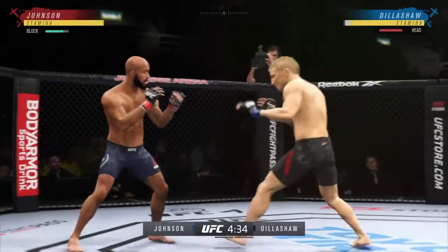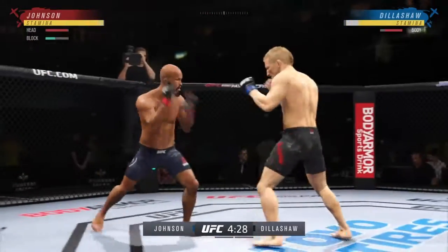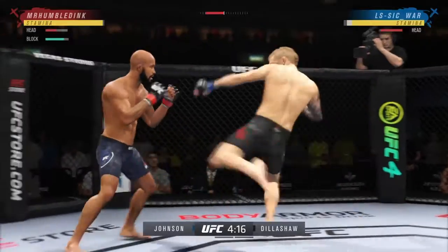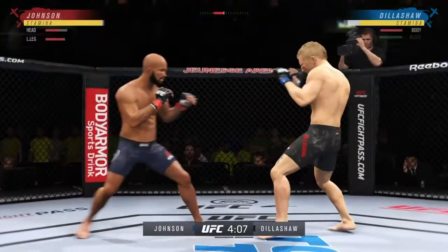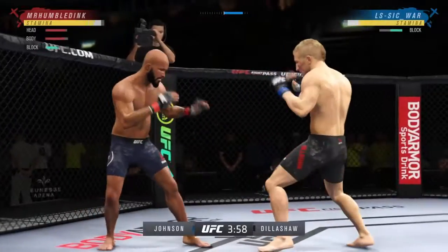I'm going to throw a lot of shots to the body to try and keep him off me because he's going to come forward a lot. I'm circling to his left hand side mainly — it's into his power hand — but what I'm trying to do is come off at an angle, and then I'll switch the way I'm moving sometimes just to throw him off.